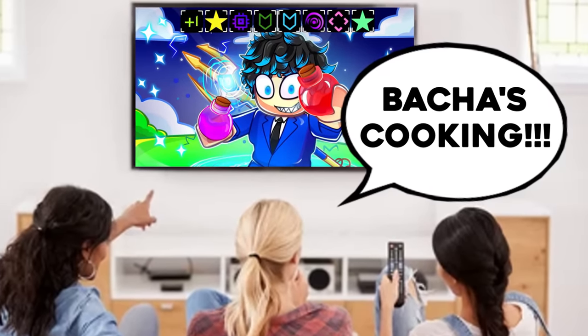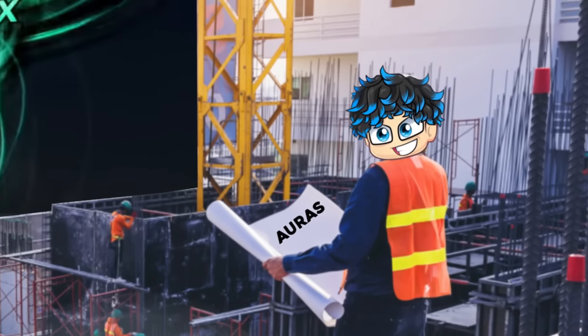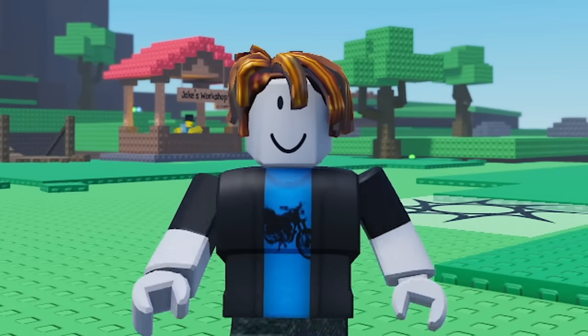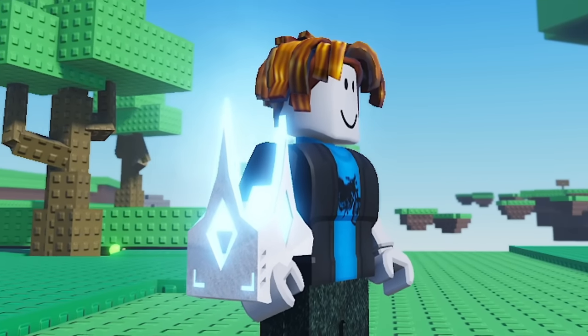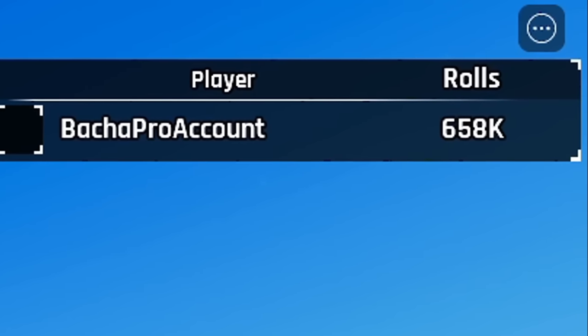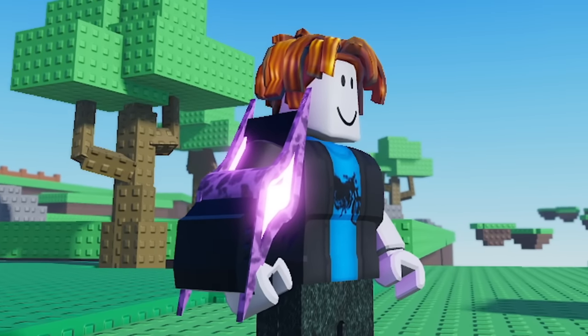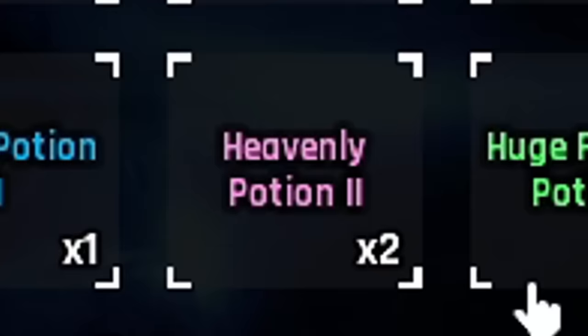Welcome back to another episode of Noob2Pro. This is the series where I say goodbye to my old account and make a new account in hopes of getting a better aura. In the previous episode, we crafted a Sub-Zero device, unfortunately got an Aquatic Flame, and ended the day on 658,000 rolls. Today, we're going to be creating the Galactic device and the Gravitational Glove, as well as popping two Max Luck potions.